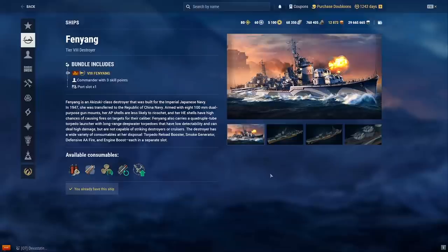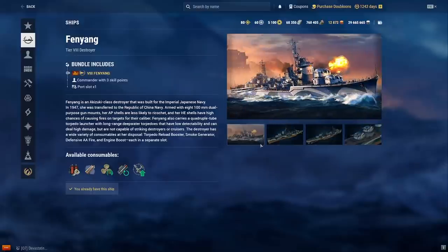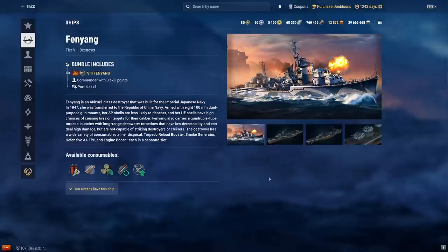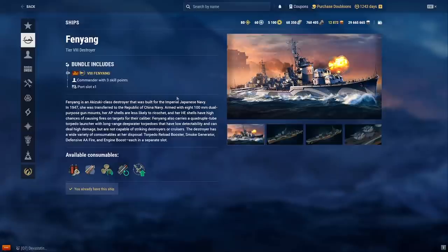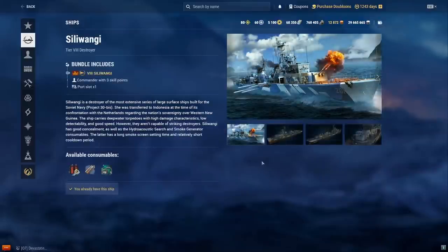Fен Yang — do not get this one. It looks like Akizuki but it has worse gun reload, no HE penetration bonus so you have to take IFHE which ruins your fire chance, and it gets TRB with Asashio-style torpedoes. It's the worst combination of traits in one ship. Please do not get Fен Yang.